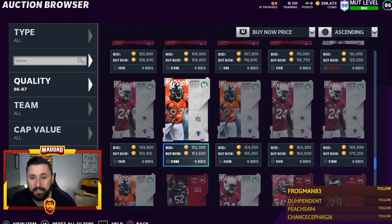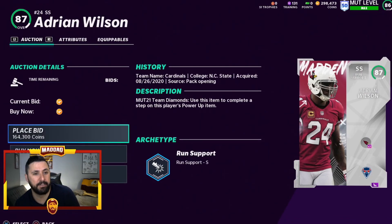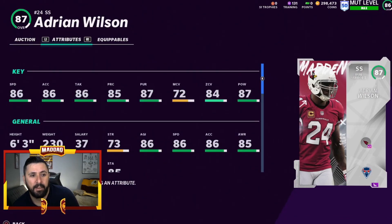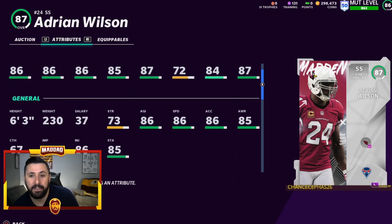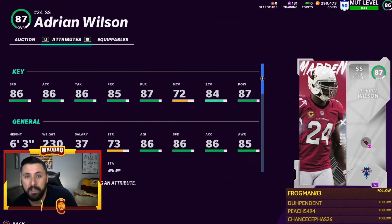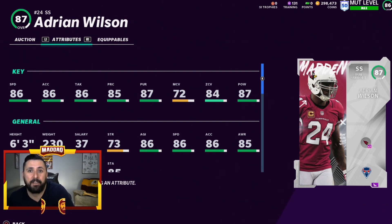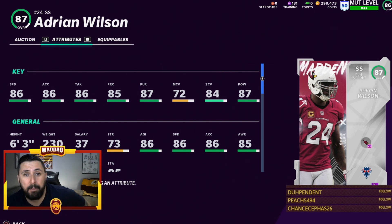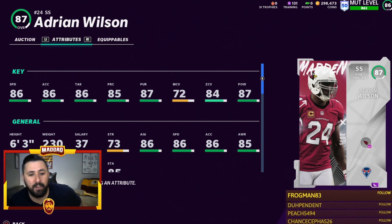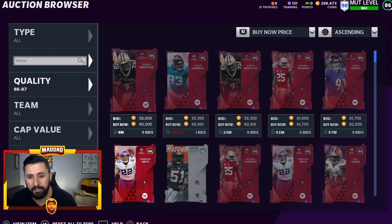When you drop down to the more expensive 87s, you're looking at Adrian Wilson, a highly sought-after team builder. He's got 86 speed, six foot three, 87 hit power, great zone coverage, great pursuit — a great card. If you didn't pick up Isaiah Simmons, this is who you need in your secondary. There's also budget option Victor Edmonds, but Adrian Wilson is a great use for this pass if you need someone in your secondary.